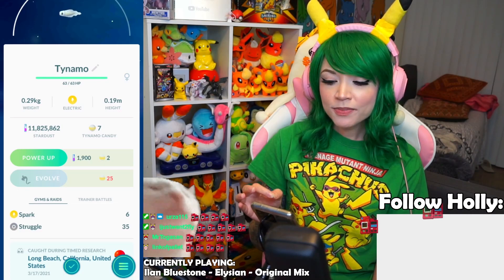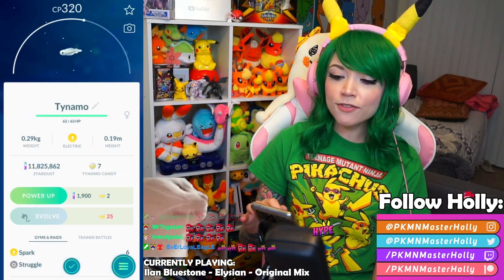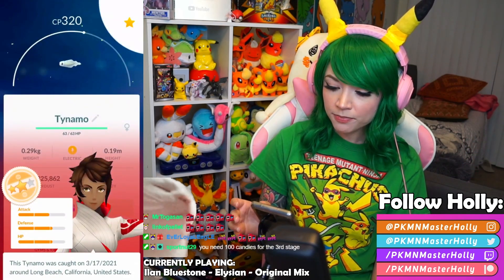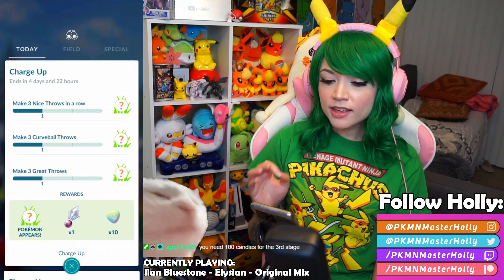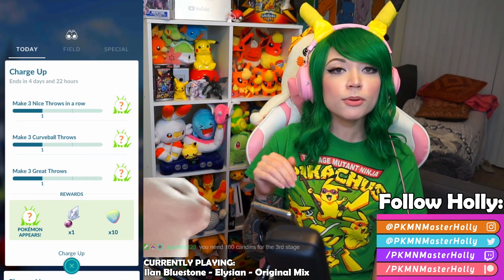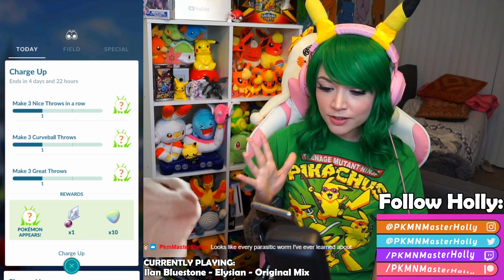Tynamo is a small electric eel-worm Pokémon — he's cool. We need 25 candies to evolve to Eelektrik, and then Eelektrik evolves into Eelektross, so two evolutions to go. I'm going to star that one so I don't accidentally transfer it — not bad IVs. You can actually get another Tynamo in this field research in your Today View for Charge Up, so keep doing that.